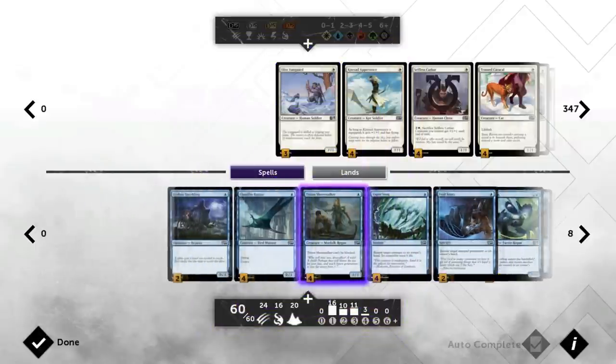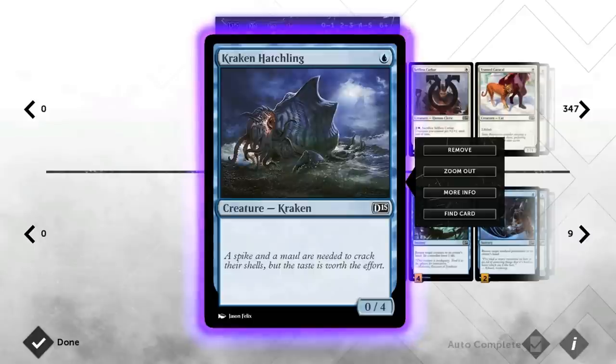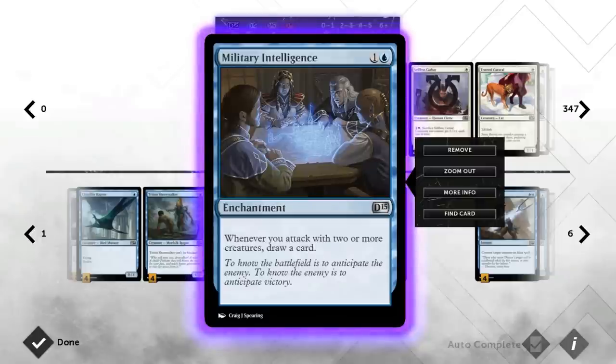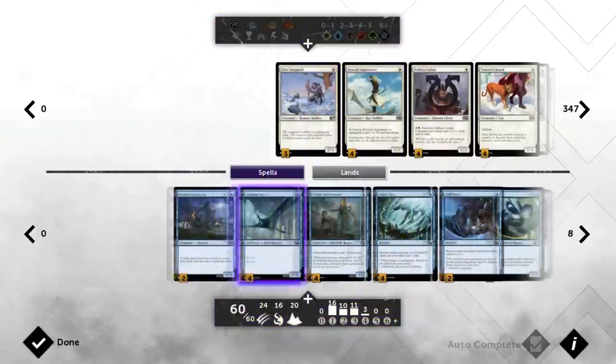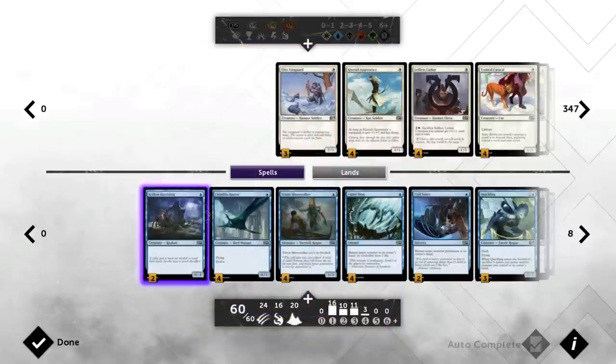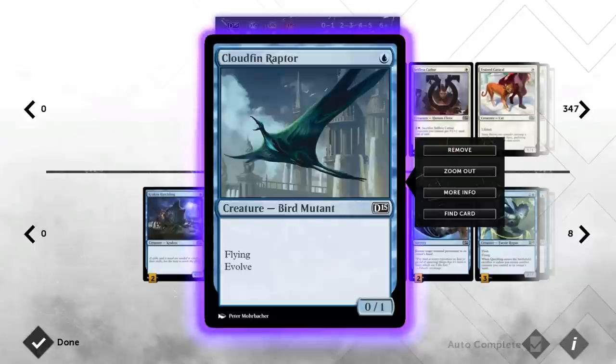Let's go over all the cards. We've got two Kraken Hatchlings, which might seem a weird inclusion for such a defensive card in what is ultimately an aggressive deck, but it has some applications. It helps trigger Military Intelligence early by being an additional one-drop creature, and it can freely attack into the opponent's creatures since not many can kill it in combat due to the four toughness.